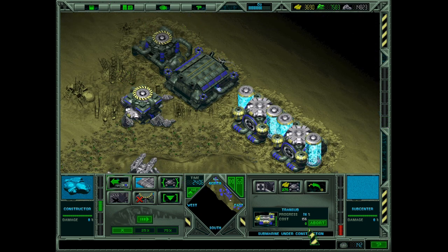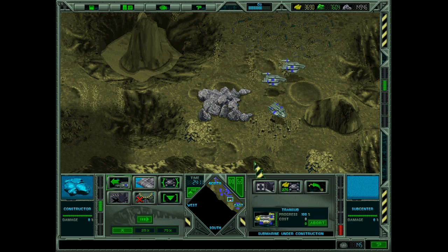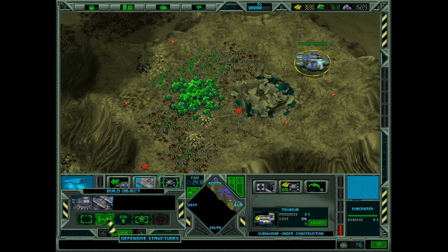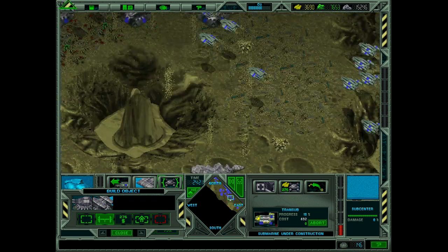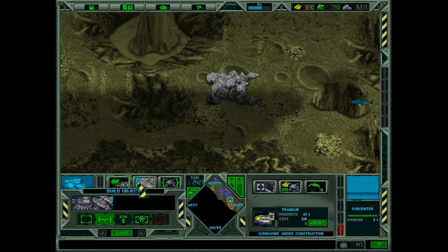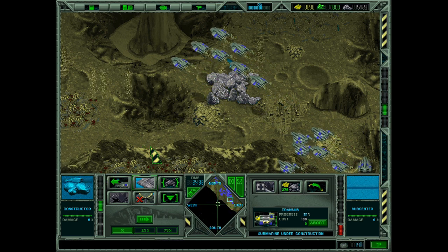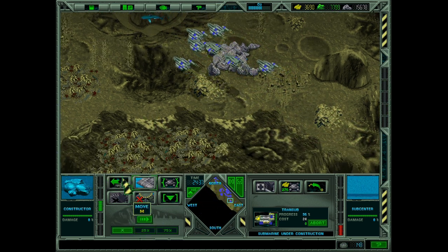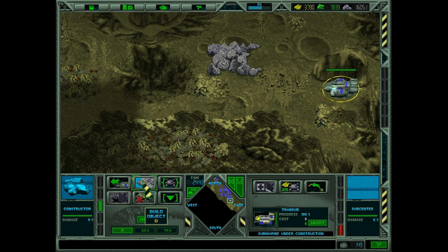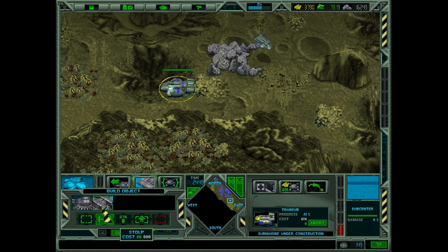Yeah, let's prioritize metal. That's the one that gets used up first, it seems. Although we are a little low on Corium. Let's put this here. Before any of that, let's make sure we have some defenses up, because these crappy little subs are gonna do next to nothing when everything else is upgraded. New submarine class now available for production. Cool, yay.